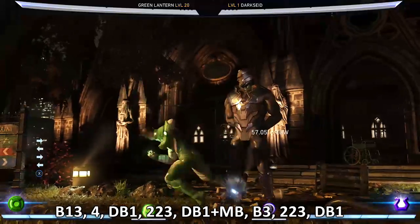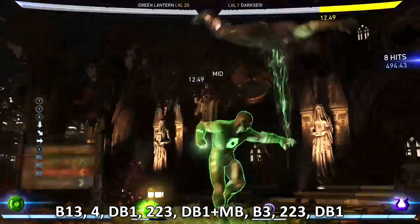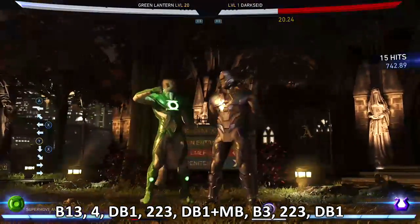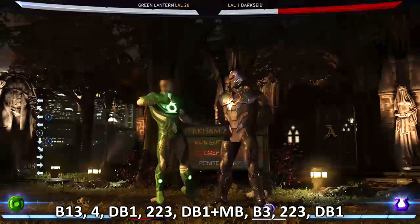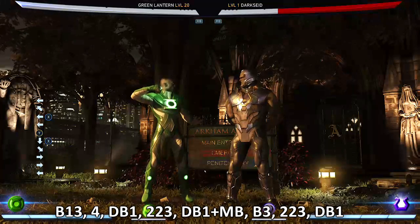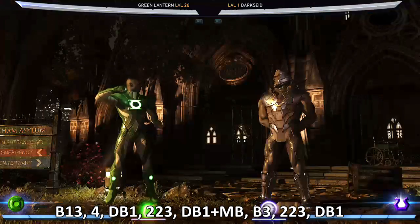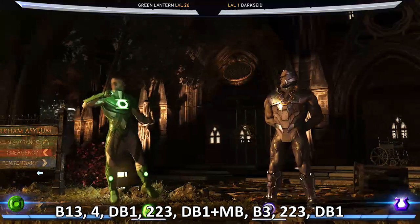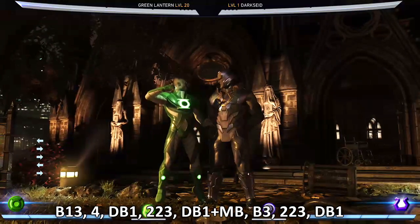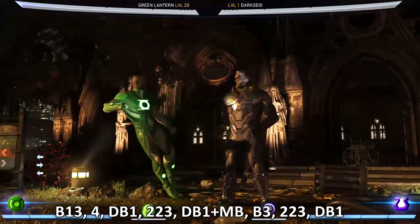So I'm going to show you the combo we're doing today. One thing to keep in mind: 745 damage — this will always vary. This is probably the maximum amount of damage you'll be able to get, because my Green Lantern is level 20 and the Dark Side I'm fighting is level one. Always keep in mind when watching combo tutorials that the amount of damage you put out varies from character to character, based on different defenses and how strong you are.